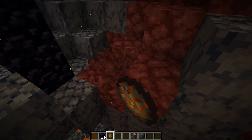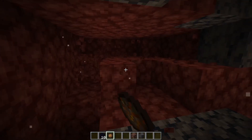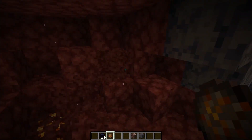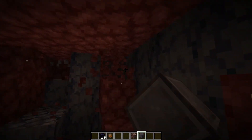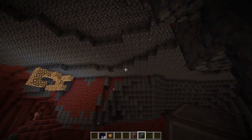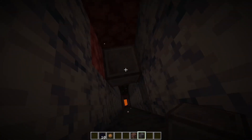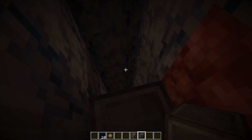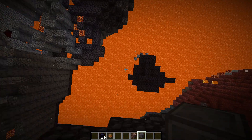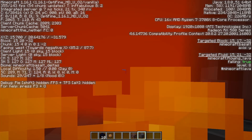Now we know where our nether portal is. Ancient debris — I've dug a little hole here to give you a visual idea of what's going on. We are at y 119, which is the top level where ancient debris could theoretically spawn, and it goes all the way down to around y 9, essentially where the lava is.